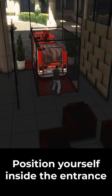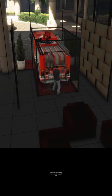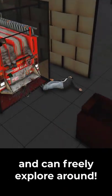Position yourself inside the entrance, then have your friend gently ram you using the rear end of the truck to ragdoll you. If you're lucky, you will get teleported inside the foyer and can freely explore around.